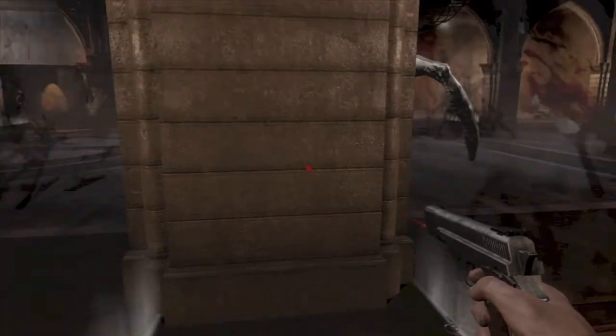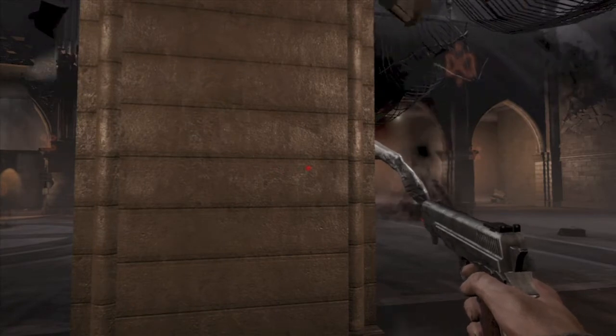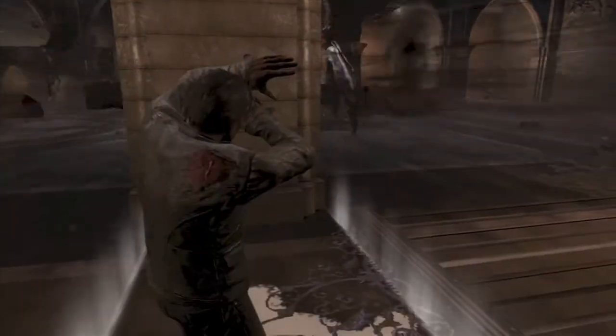You've got to do that three times. Then the boss is going to get mad and blow up the room. You want to stay behind the pillar where the white zone is — that is the safe spot.